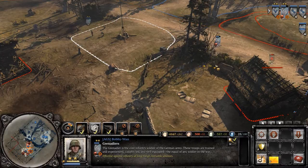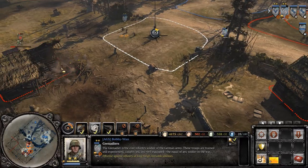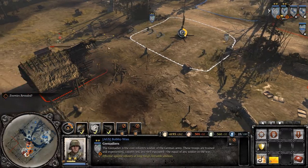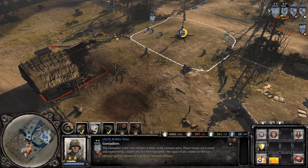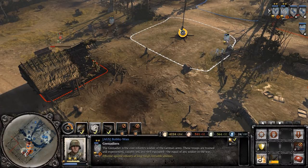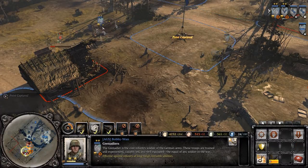Grenadiers, although they are better infantry, are missing anti-building grenades or fragmentation bombs. Their rifle grenades are not effective against infantry in cover, and they will sooner or later fall to their enemies.